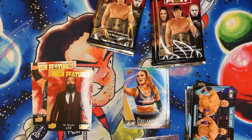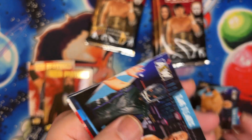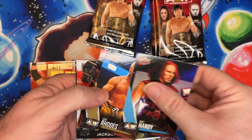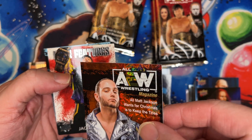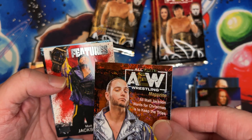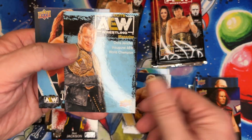We seem to be pulling really fun stuff here. Let's see if I can get these to not be so shiny. Base card, base card — really hard to see — another base card. We've got a gold Cody Rhodes and an AEW Full Magazine in Pyro — I haven't seen one of those yet. We've got silver.